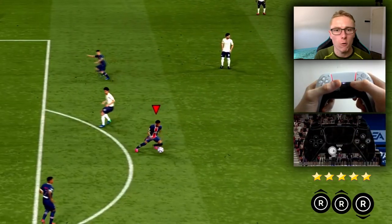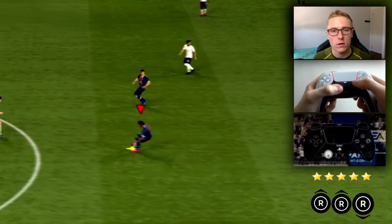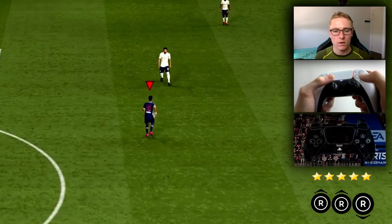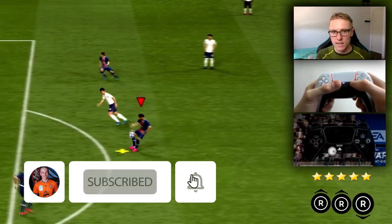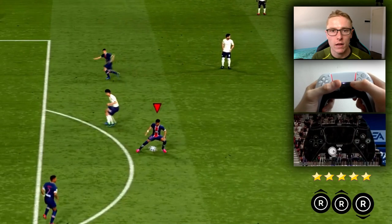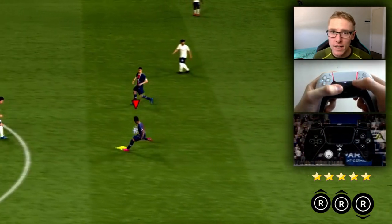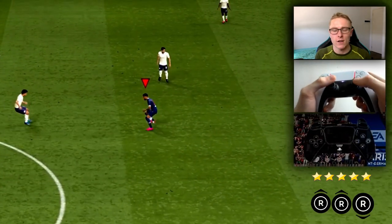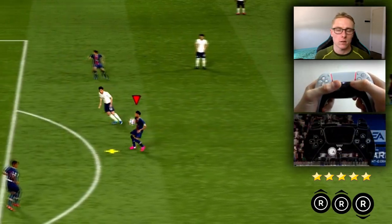The sombrero flick can be performed with the right analog stick. What you need to do is flick forwards twice and then backwards once — that's a 12 o'clock twice and a 6 o'clock once — and the player will flick it up with their foot, kick it over their head, and hopefully it'll go over the defender's head. It's a skill move you want to do when you're facing the opposite direction to where you want to go after performing it.